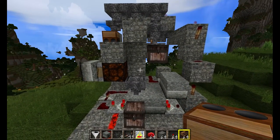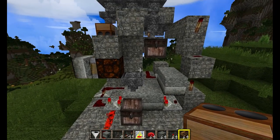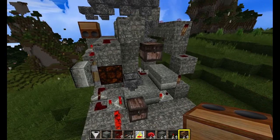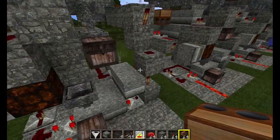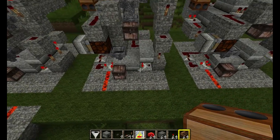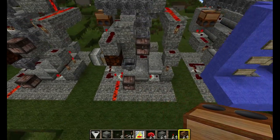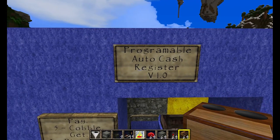That is the programmable automatic cash register. Hope you guys enjoyed, and hopefully I'll be able to tweak this some more and add new features as I come up with them — maybe compact it some more. But for now, that is a nice fully functional system. You should be able to tile these — I believe you can space them just one space apart and they should work fine. Anyway, that is the programmable auto cash register version 1.0.